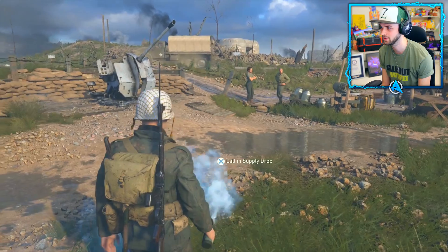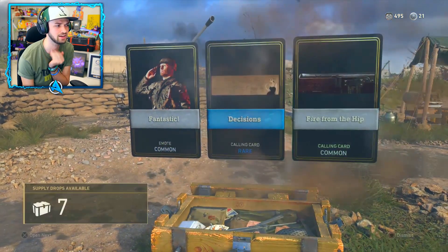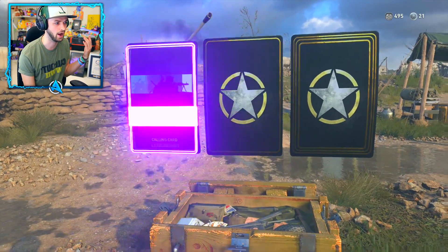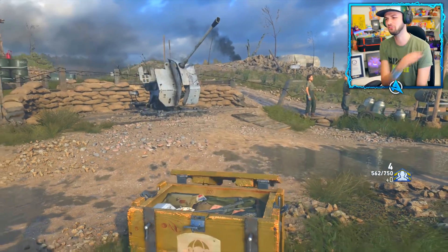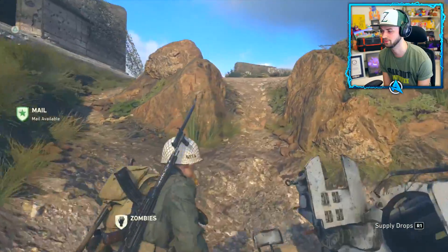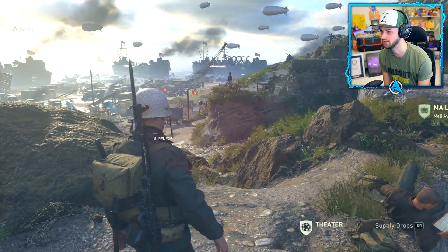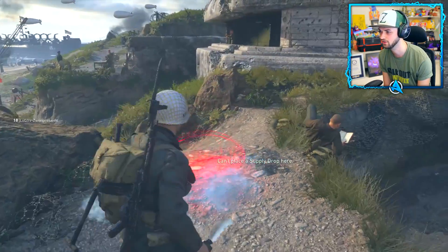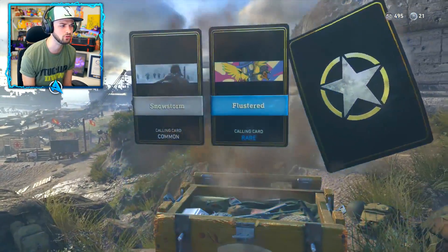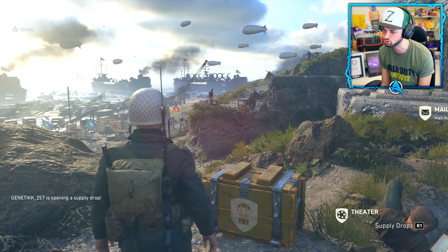Let's try another basic supply drop - here we go, it's coming in. Nothing too good unfortunately. Let's call in another one - oh it opens up straight away if you do it like that. Legendary calling card and five minutes of weapon XP. It's not fun just calling them in over and over like that - I want to go to different spaces to call them in. I found a cool spot up here, literally on top of this mountain. Looks like common so far - rare, common. Nothing too good; the likelihood of getting anything great from common supply drops is not too high.